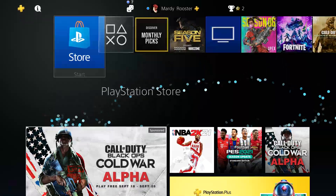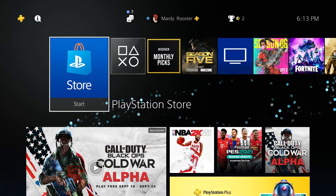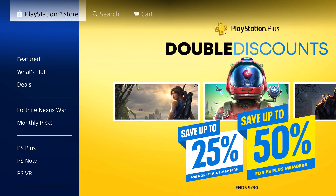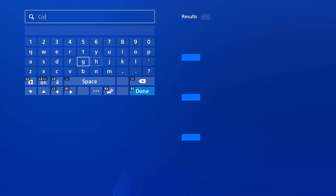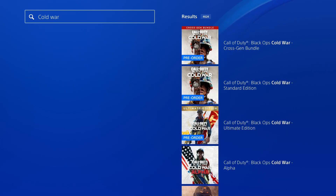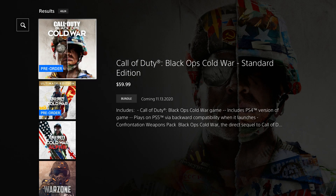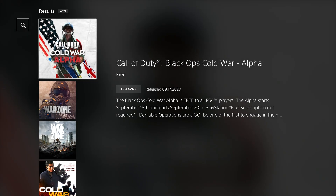Let's get started downloading the Alpha. Some people are going to see it right here on their home screen, but if you do not, all you've got to do is head to the store — or the Xbox store if you're on Xbox — and just search for Cold War. There are a lot of different versions of Cold War in the store, so just make sure you actually get the Alpha. I have made that mistake before, bought an edition I did not mean to, had to get a refund — big hassle. So just double check that it says free and that it is the Black Ops Cold War Alpha.